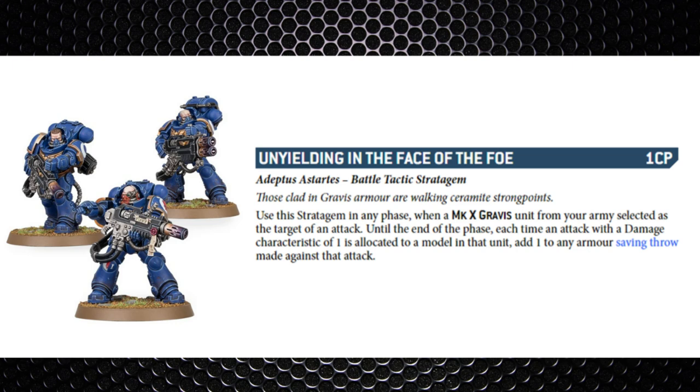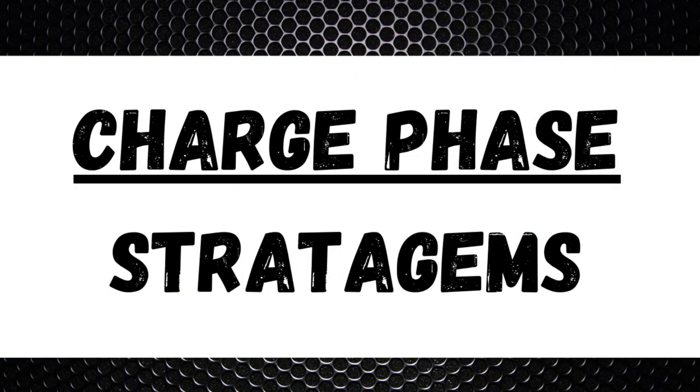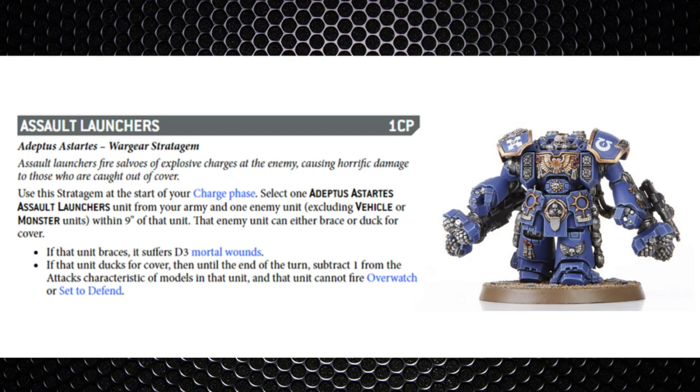I like how Transhuman Physiology and Unyielding in the Face of the Foe are polar opposites — one protects against high-strength weaponry and the other protects against low-strength weaponry with lots of shots. Moving into the charge phase stratagems — Assault Launchers is one command point. At the start of your charge phase you select a Studs Assault Launcher unit and one enemy unit excluding vehicles and monsters within nine inches. That enemy unit can either brace (suffering D3 mortal wounds) or duck for cover (subtracting one from their attacks characteristic and being unable to fire overwatch). You're rarely going to be playing units with assault launchers though, and the opponent still gets a choice.